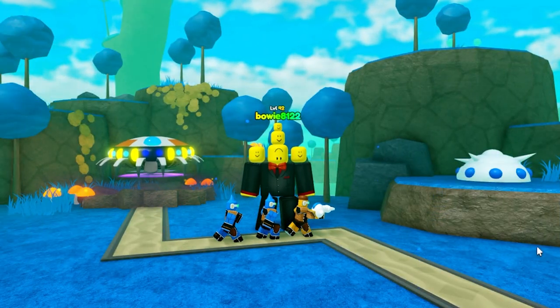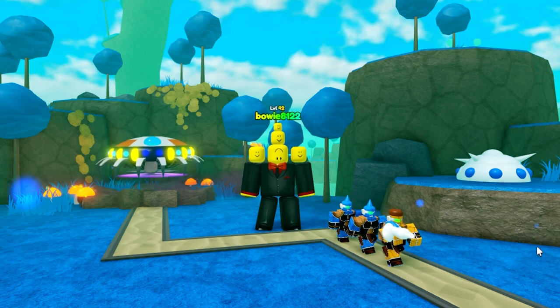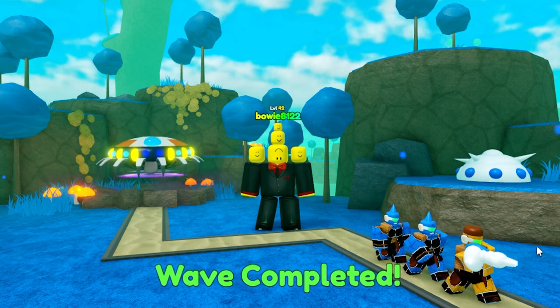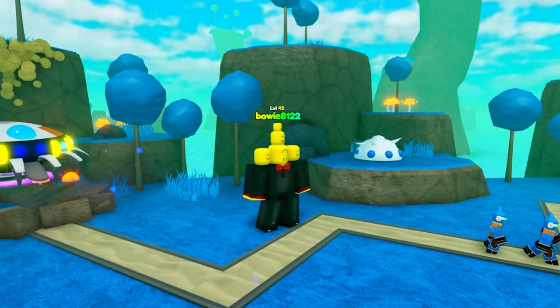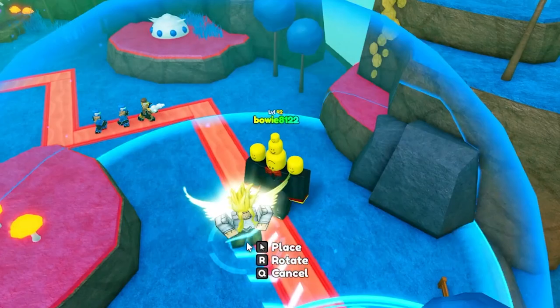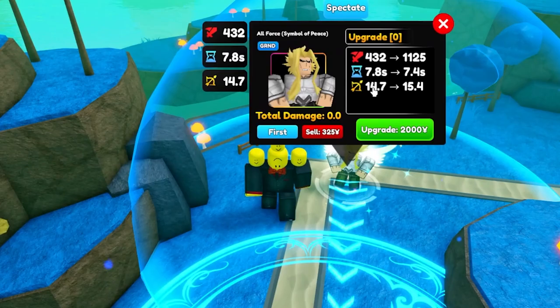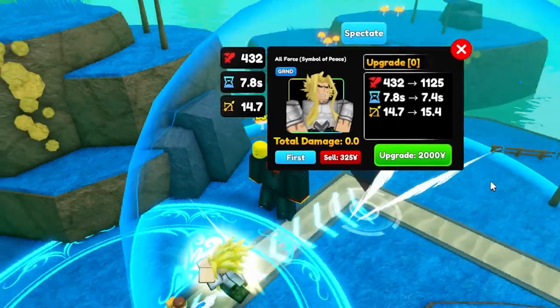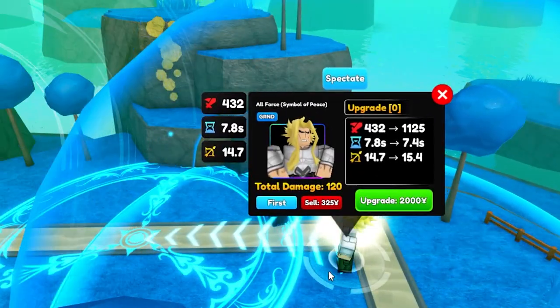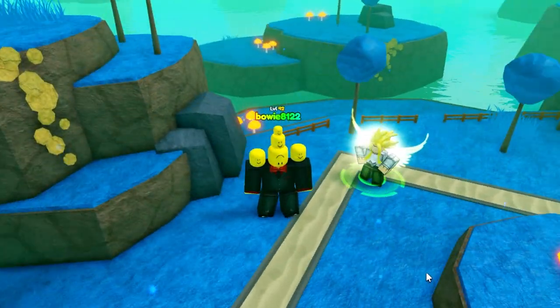Here we are in Namek Infinite. I picked this stage because the colors are really bright. Let's place him down — we got enough cash. He costs the same as a normal All-Might: 1,300. I'll place him right over here. He spawns with some pretty decent damage for the first upgrade, and he absolutely obliterates them. I love his animations.